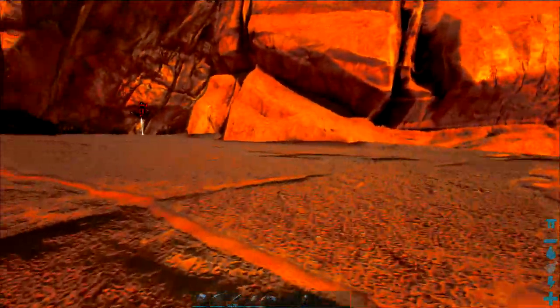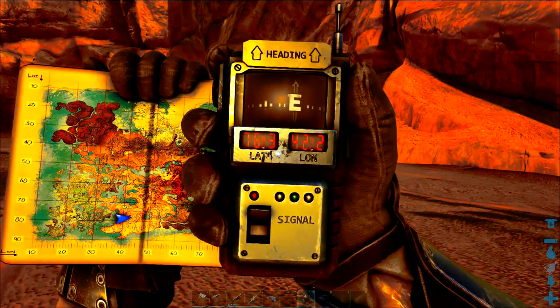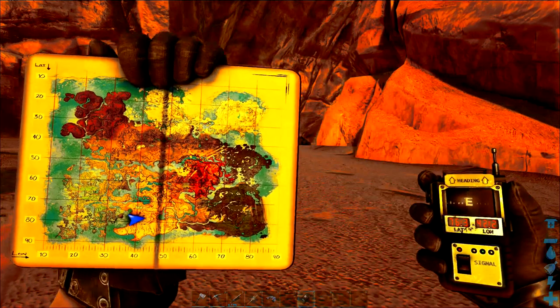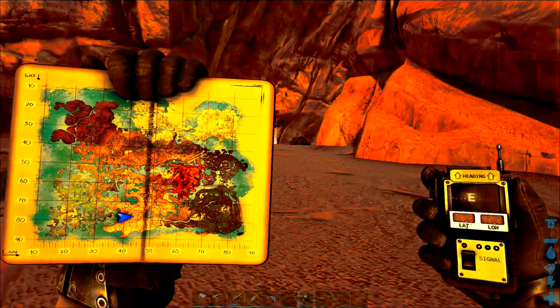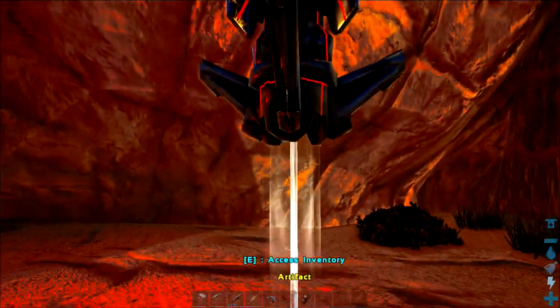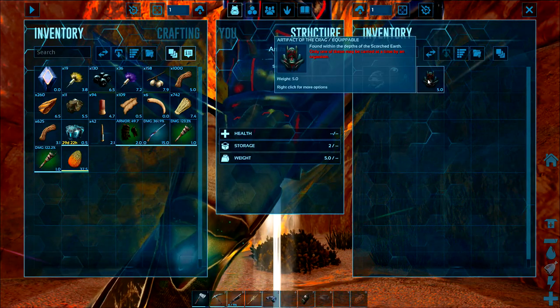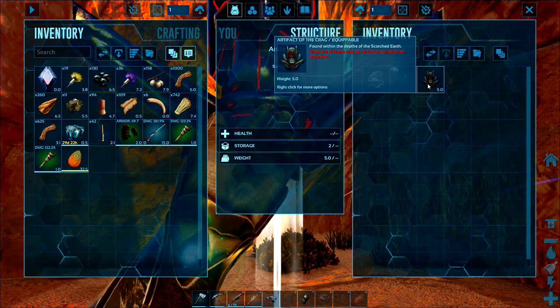I'll just bring up the coordinates for you and the map. So the Artifact of the Crag is of course another Scorched Earth artifact, and it also comes with a skin — it can be found within the depths of Scorched Earth.